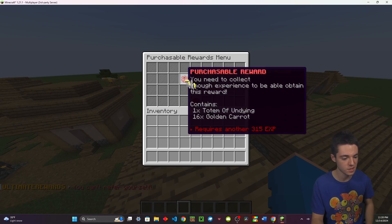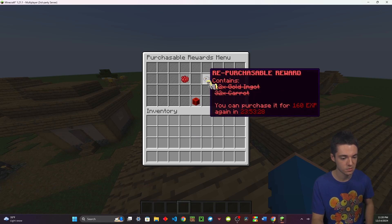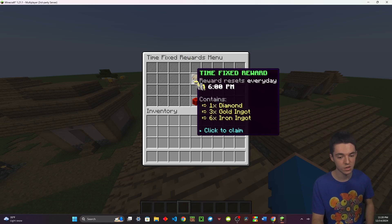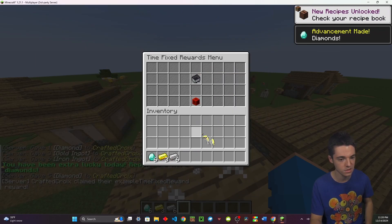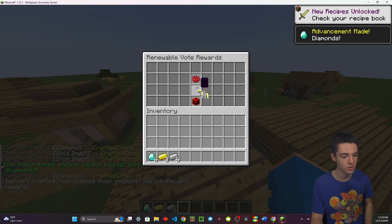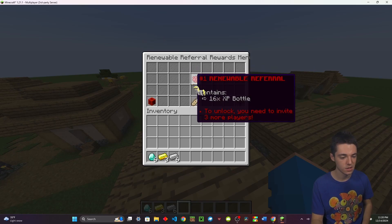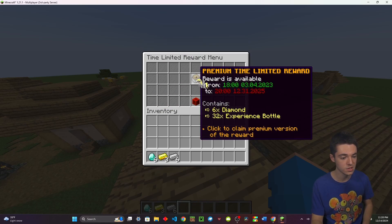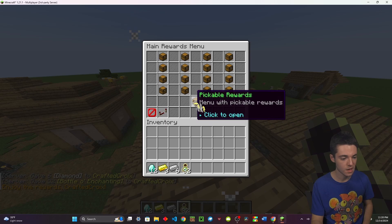Right here we have purchasable rewards — if you have enough experience you can purchase and even repurchase them. Then we have fixed rewards which you can claim every day after 6 PM, and I just claimed that and got some good stuff. Then there are renewable vote rewards, and limited time rewards that are only available between specific time periods, which I just claimed.